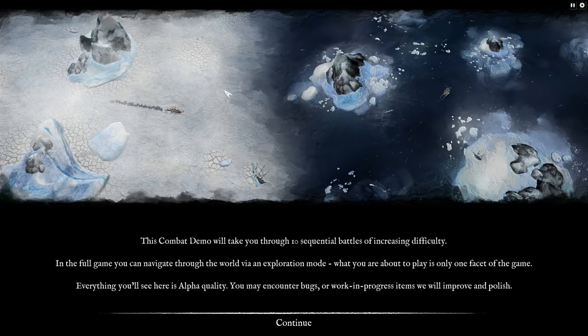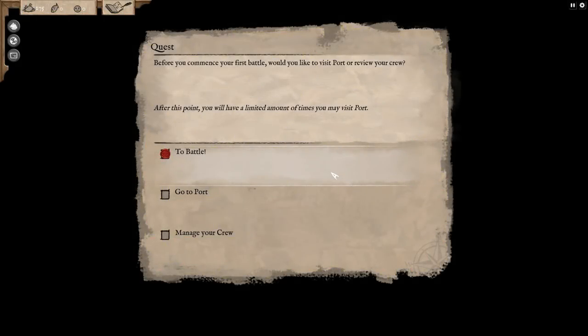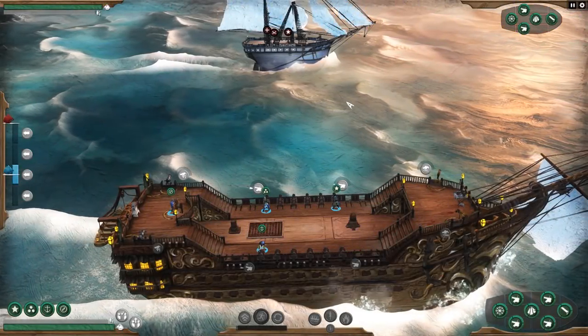This is the exploration and sort of how it looks. I saw some of the gameplay trailers — you've got islands around and you can sail your ship around, and encounters happen as time goes on. When you enter any sort of ship combat, be it enemy ships or sea monsters, it'll take place here on this battlefield. We can choose to go to port and review our crew, but let's go to battle for now and see what the game's all about.